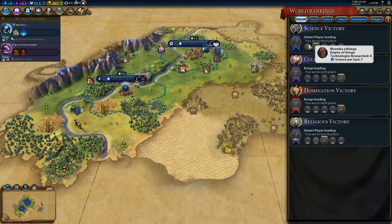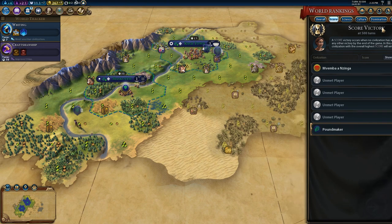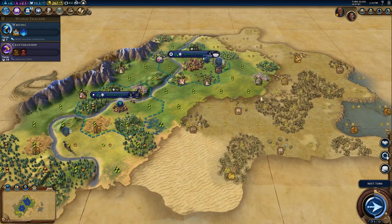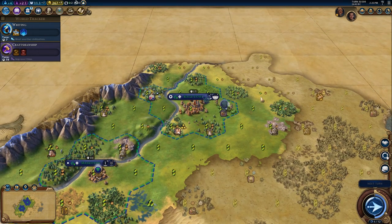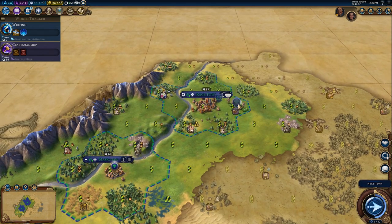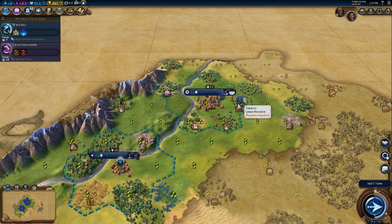For science, seven science per turn — this is all pretty early to be looking at this stuff, but I'm at the bottom of everything. My score is terrible because of those freaking barbarians, but I've got to be ready for them next time. The only way to learn is to get kicked in the teeth a couple of times. Anyway guys, if you want to see more of this and you're excited for Civilization VI Rise and Fall, make sure to mash that like button and let me know in the comments — I'm going to go record episode two right now because I'm freaking hyped. That's going to be it for this video, I will see you next time, and until then, take it easy.